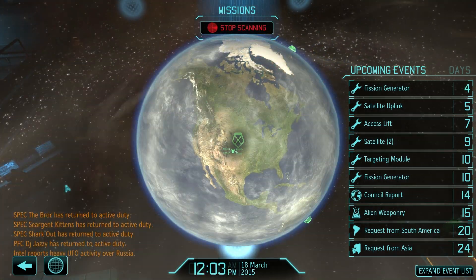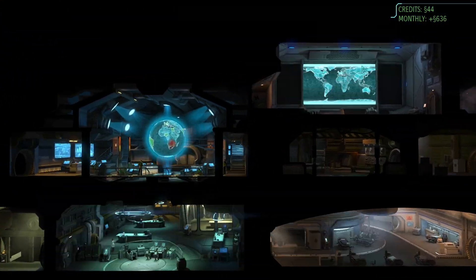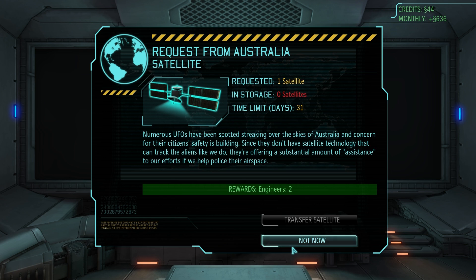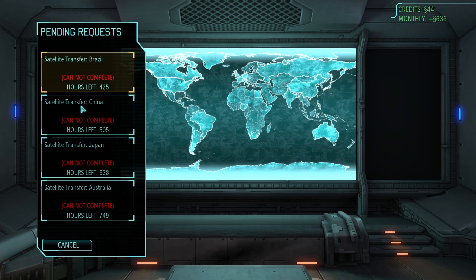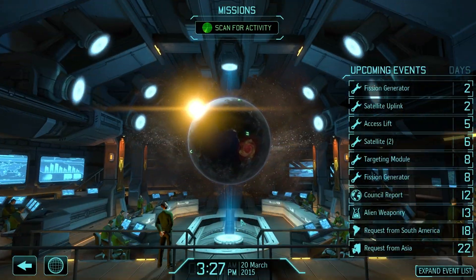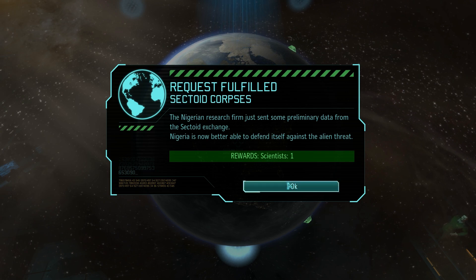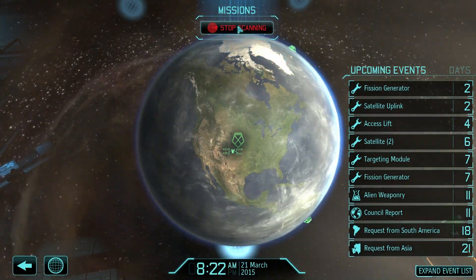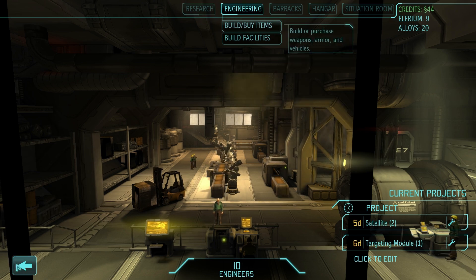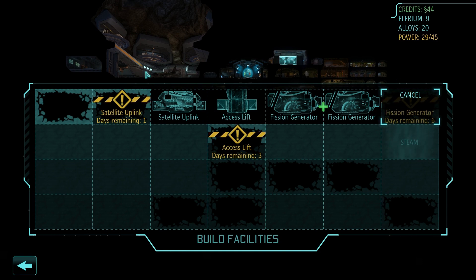Let's get some time moving. We've got probably enough players ready to go. Another request — this one from Australia, they'd like a satellite too, so that's three from Asia. More requests coming in. Nigeria wants corpses — sure, they can have them, we get scientists. That should improve our research speed. Commandant is back, power generator complete. We're getting lots of stuff done, a lot more progress this episode. We've got some more fission generators in sync now with lots of power. It's just a matter of getting enough money to start stuff up.